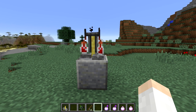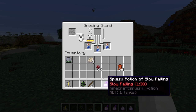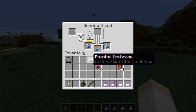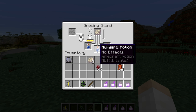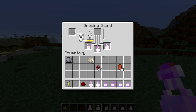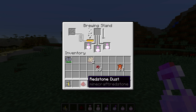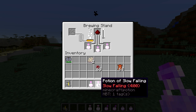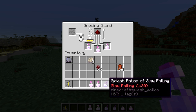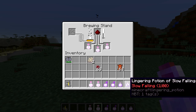You can also use the phantom membrane for one other thing, and that is the potion of slow falling. If you take an awkward potion and put a phantom membrane in the top slot of the brewing stand, it starts to brew up. Eventually you end up with a potion of slow falling lasting one minute and 30 seconds. You can add redstone dust to get an extended version lasting four minutes, and there are also splash and lingering varieties.